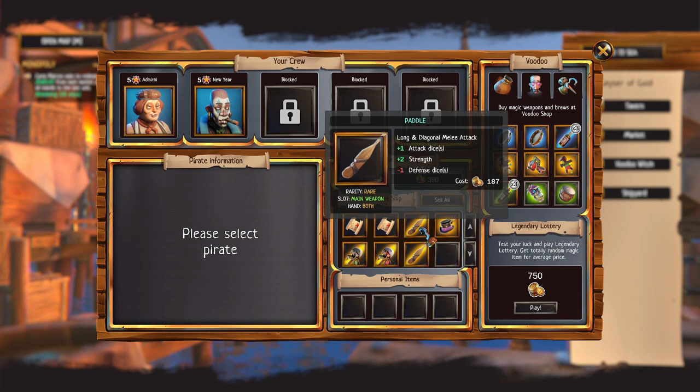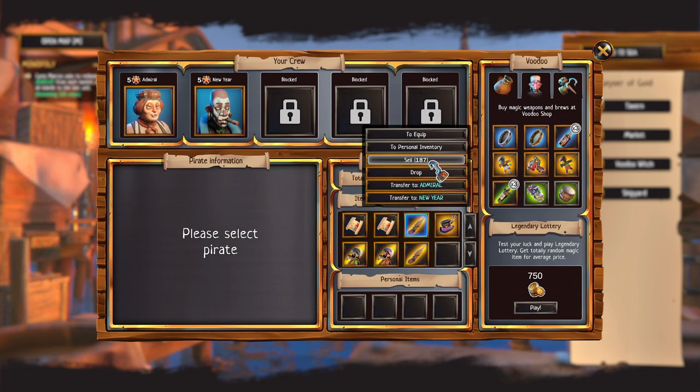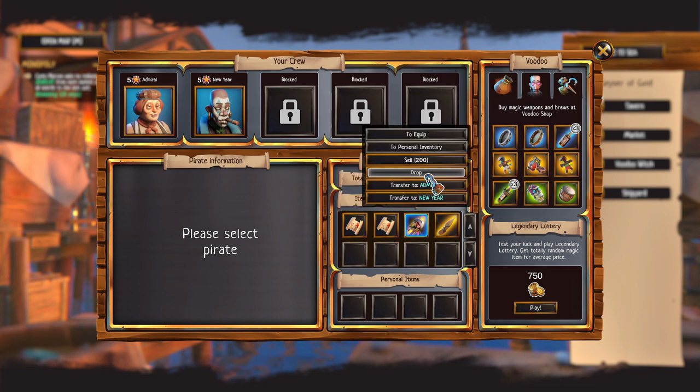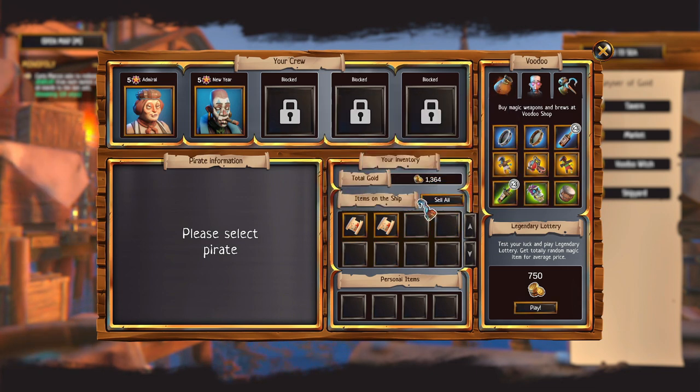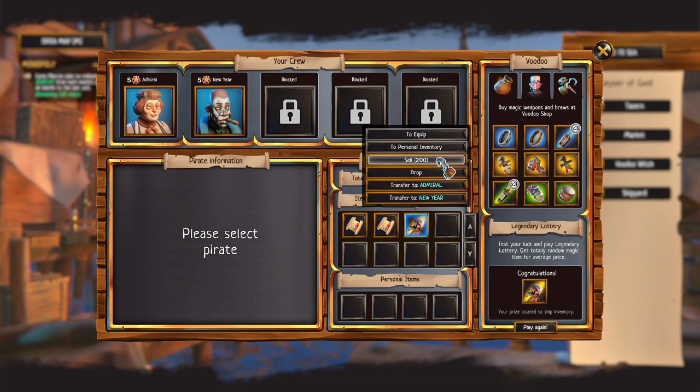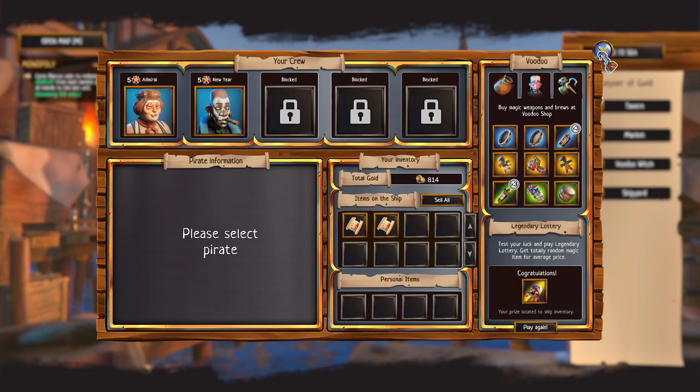Sell for 187, 200, 200, 200, 200. I can sell these for 600 but I feel like getting the items would actually be more worth it. What's this — test your luck with the legendary lottery, get a totally random magic item for the average price. I'm gonna do it! That's terrible — that sucks, that sucks. Oh god, it was not worth it.